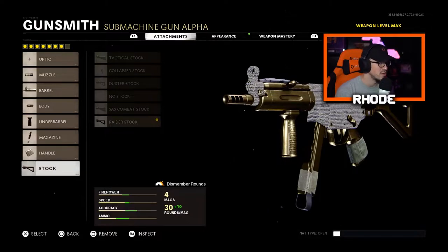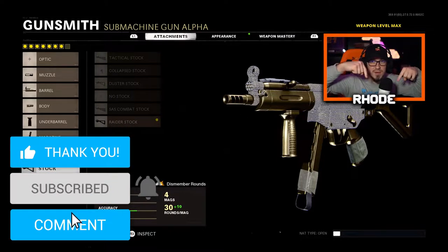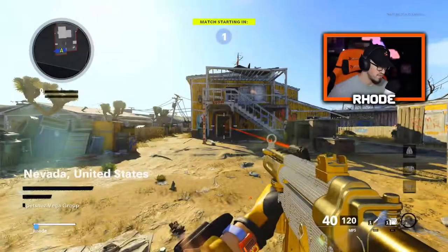The Raider stock gives plus 30% sprint-to-fire time and plus 10% aim walking movement speed — very good setup right here. I really recommend you run this. We ended up dropping a nuke, a really fast nuke, on Nuketown and went absolutely nuts. We're playing kill confirmed. That's all I have for you — smash that like, hit the subscribe button down below, and I'll catch you in the gameplay. Peace.